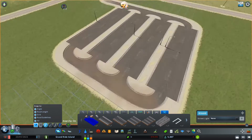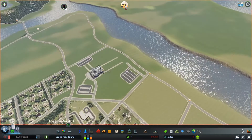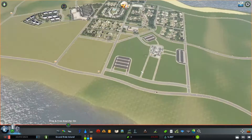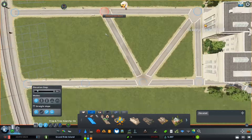Something else I thought would look nice in this green area was pathways that crossed over a bunch. A lot of colleges and universities have big lawn areas like this that are really central walking areas, so usually there are a bunch of paths that cross over each other in places like this.